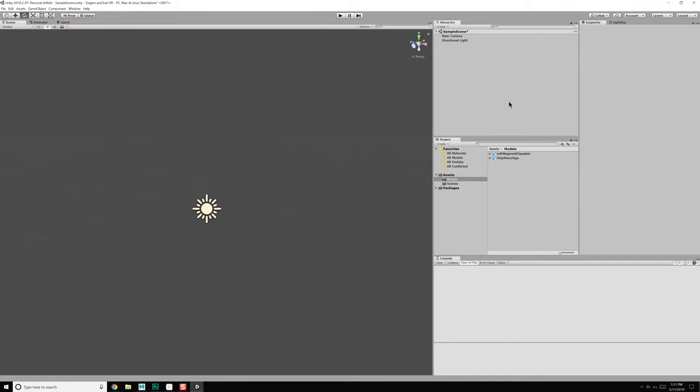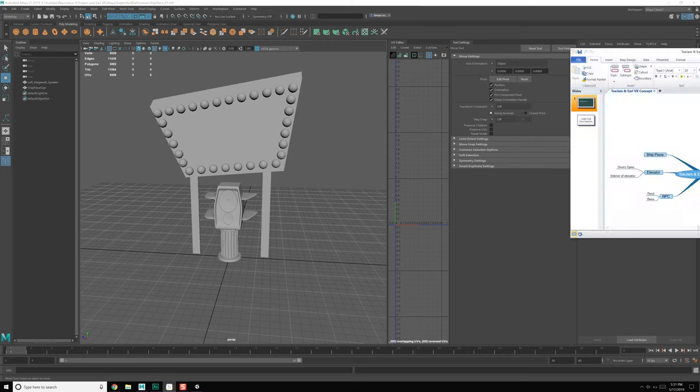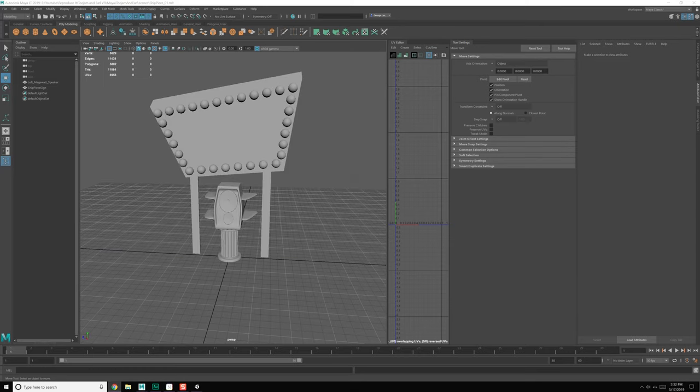Let's go ahead and nuke them. We have scenes — we don't really need to do anything, so why don't we come back over here. The next thing on our list — so we have the ship piece done. So next up we have the elevator. Let's do the elevator — that's an interesting one.